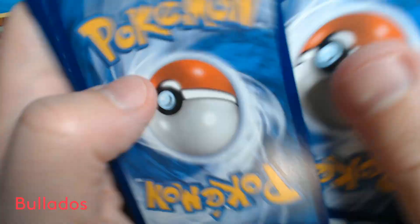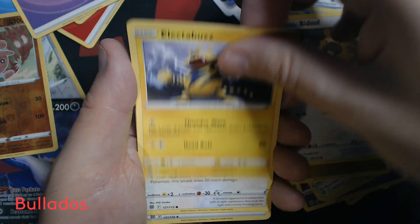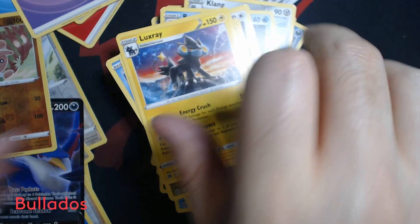And now for our final booster pack. Once again, none of the cards you're seeing me open today are available for sale or for trade. We've got Psychic Energy, Monferno, Beartic, Fracture, Bidoof, Electabuzz, Hawlucha, Buizel, Giblet, Reverse Holo Double Turbo, and Luxray.